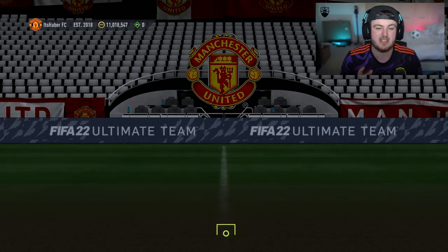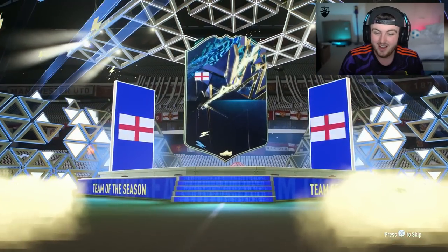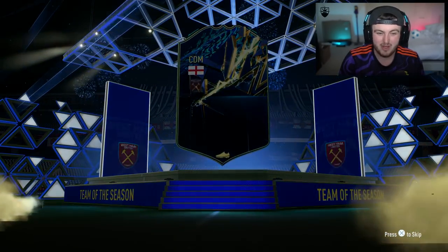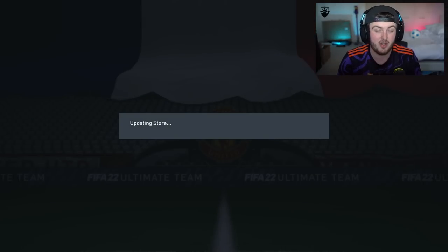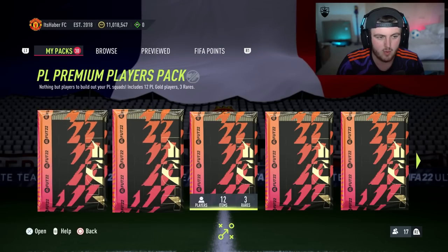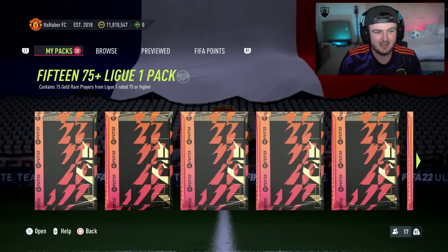We need to open this last one so we can see the actual pack. Come on, let's get a TOTS in this. We actually do — a walkout! English CDM... that's exactly what we didn't want. We just got Declan Rice. I do need to discard him — he counted as a non-rare there as well. Are we about to get back-to-back Declan Rices?